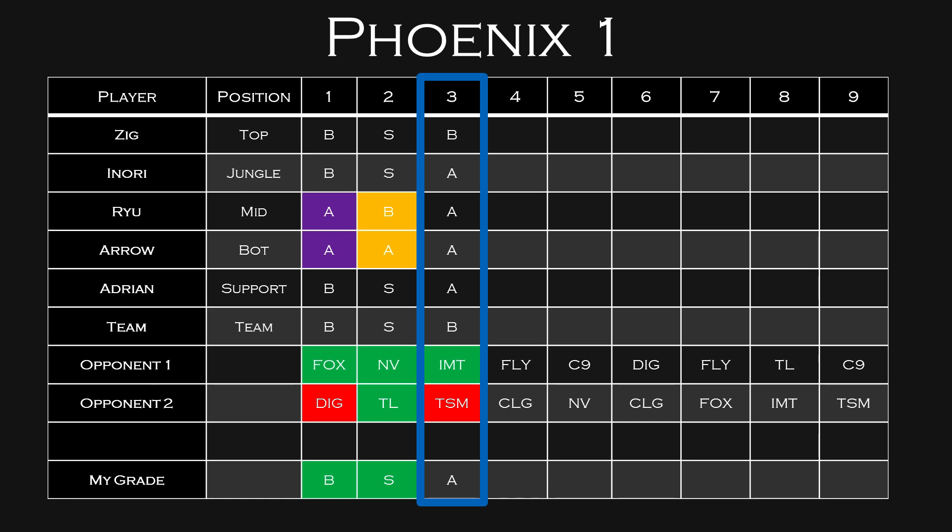Moving into A-tier teams — first up is Phoenix1. Week 1, Ryu and Arrow were definitely better than the rest of their team, then Week 2 they were worse — so it's hard to predict who's going to do well. Inori has been playing fantastic and is definitely a good pickup. In Week 2 it seemed like Inori was prioritizing Ziggs, whereas Week 1 he was more focused on Ryu and Arrow. I think they'll be more mid and AD carry-centric going forward — put Inori on a carry jungler like Kha'Zix, put Ziggs on a tank. I think Ryu and Arrow will be around A-tier and Ziggs might drop to B-tier.